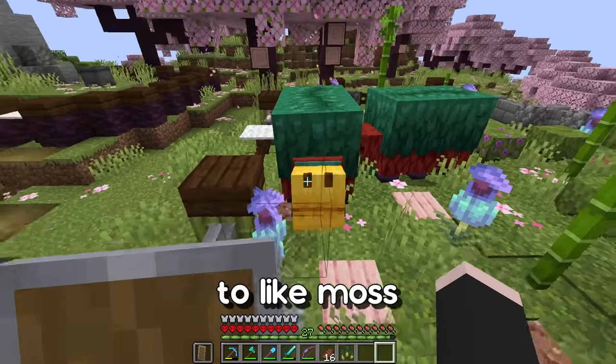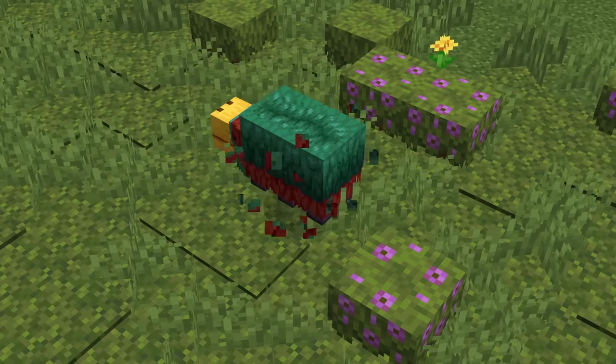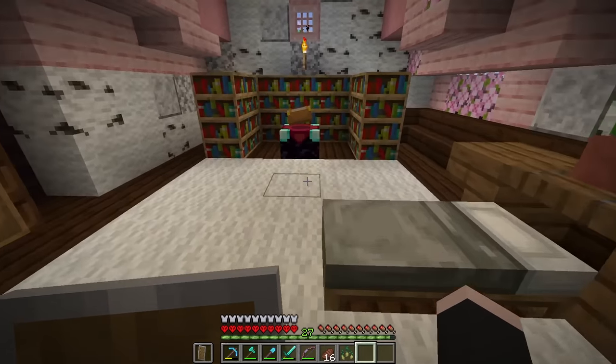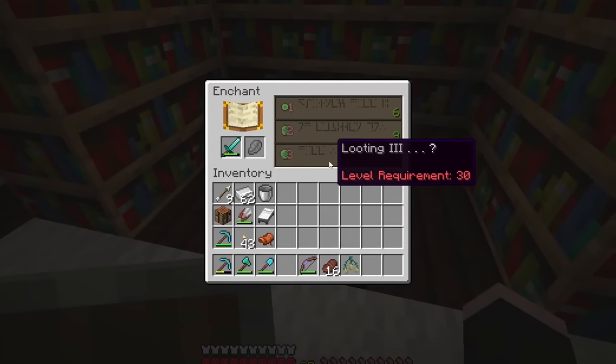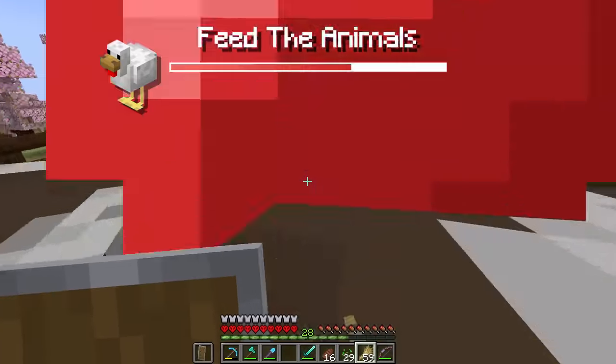Sniffers seem to like moss pretty well — for example, when you place an egg on moss it hatches quicker. So the first green block we're going to collect is moss. But right before I forget, we're going to get Looting III on the diamond sword because I don't want to accidentally enchant something else. Time to quickly feed all the animals.